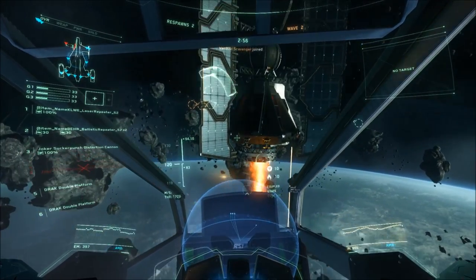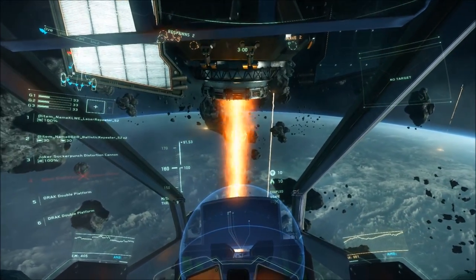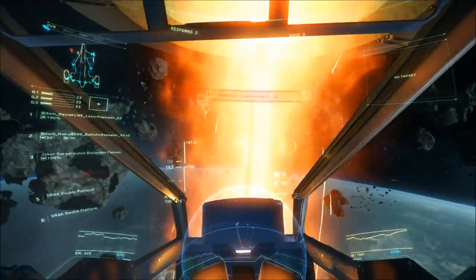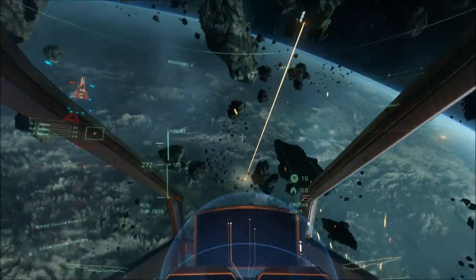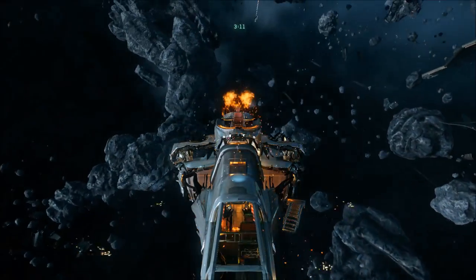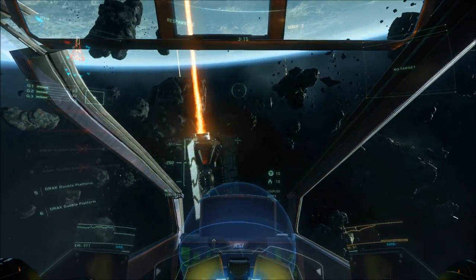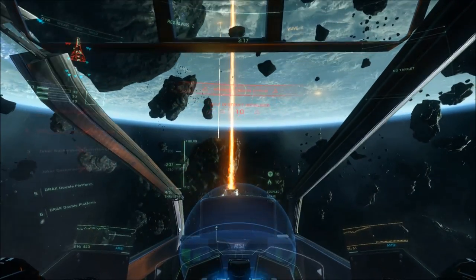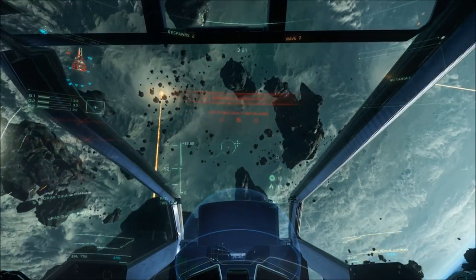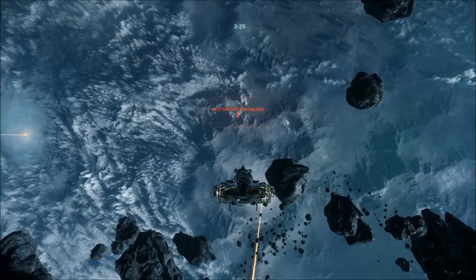Thank you guys very much for watching. I hope you enjoyed this overview of the Cutlass. This is one of my favorite ships — actually the smallest ship I own personally. I'm really excited to take this out and see what the fully fleshed out version looks like. I think our ship is a burning mess. How are we still alive? Can we eject? Is there eject available yet? I don't think so. We can at least do the self-destruct initialization. In lieu of a proper ending, I think this is a great time to end like this. See you guys next time.